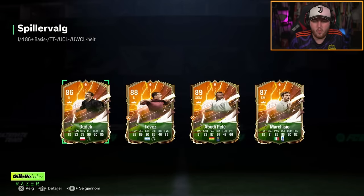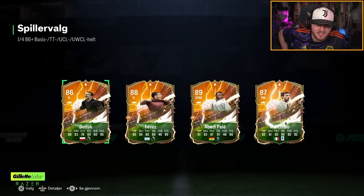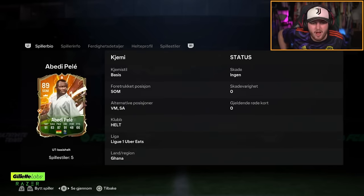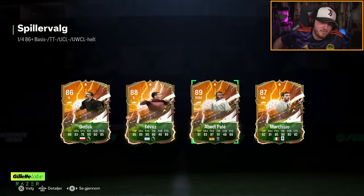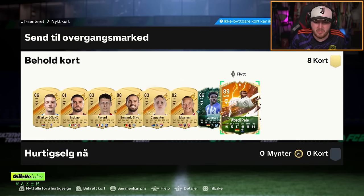Oh, it's a hero pick! Marquisio, Abedipele, and Tevez — it's a shame we don't have better versions of them, but if you were in October right now you'd be absolutely frothing at that. Sadly we're in February and they're all pretty unusable. But there's a cheeky little Ghanaian double there.